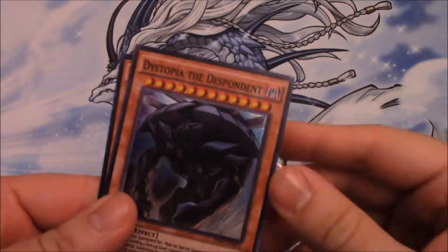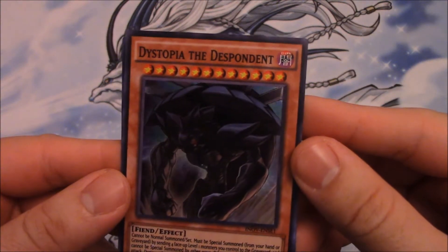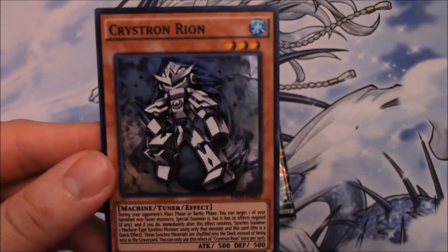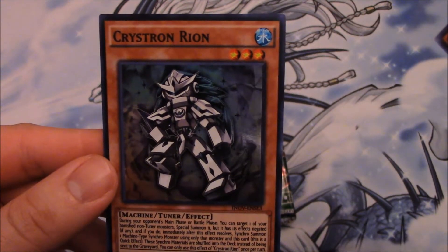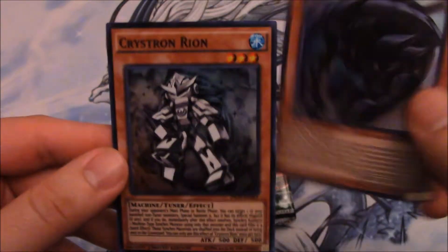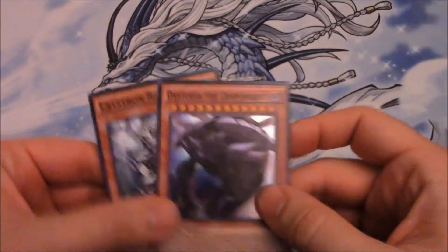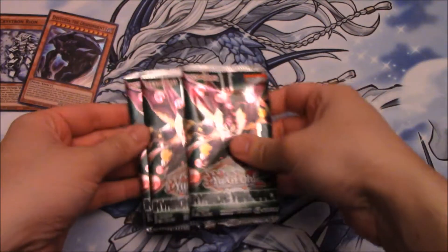So our promos are Dystopia and Dispondent — I believe this was a Jump promo. Then we have Crystron Ryan. It looks like a little miscut. This one's really shiny; the foil stands out as you can see. Promos there and we got three packs.